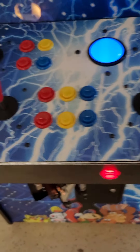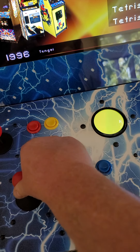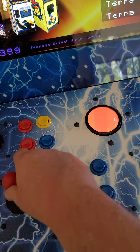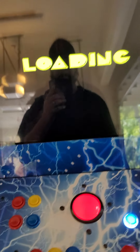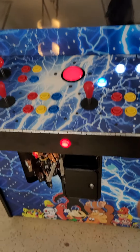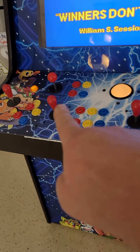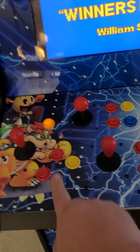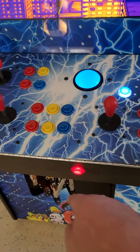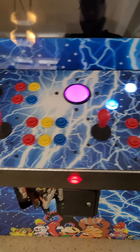Beside that is going to be your treble, and then beside that is going to be your bass. So we're going to cruise over to a four-player game — this is Teenage Mutant Ninja Turtles. With four-player games, instead of crediting everything up on the front, we're going to use these light-up buttons. This is each player: player one is right here, player two is right here, then player three and player four.